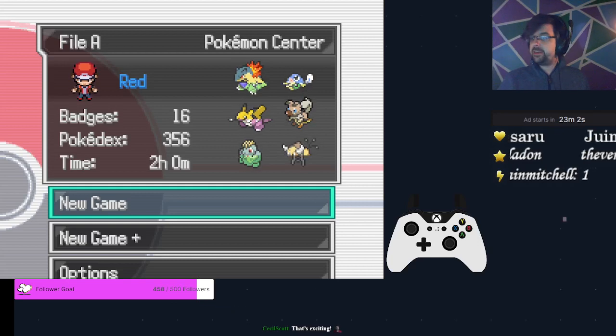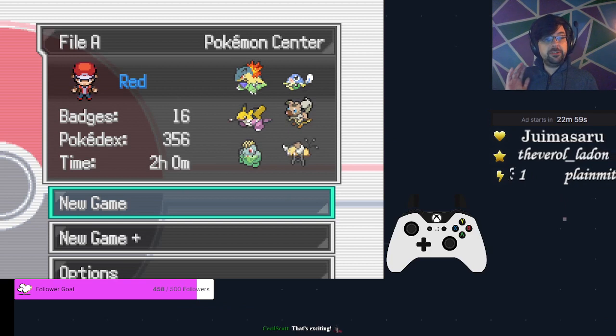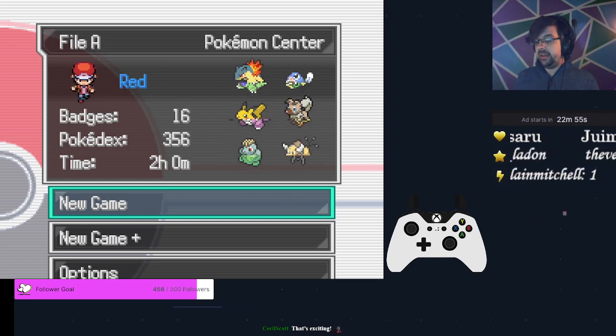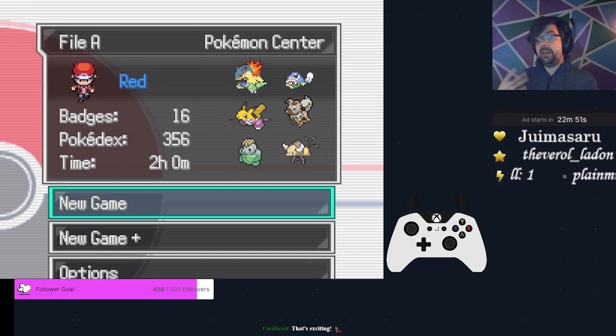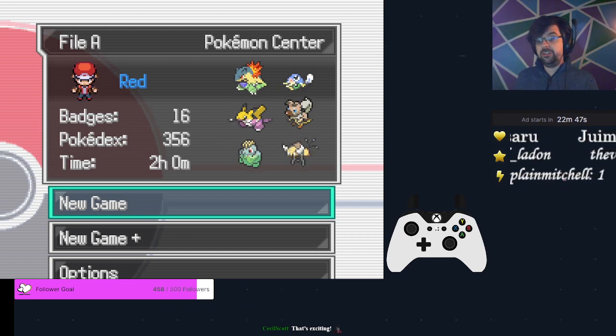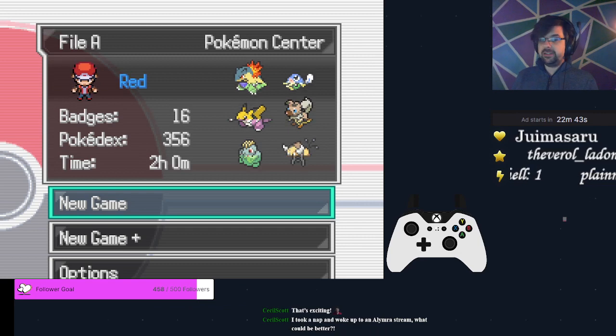This is going to be the tutorial for Any% using Blast King. This is a pretty good beginner route, and anyone who's interested in picking up Pokemon Infinite Fusion, this is going to be a nice, reliable run for Any% using your Squirtle and a Nidoran male. Let's get going.